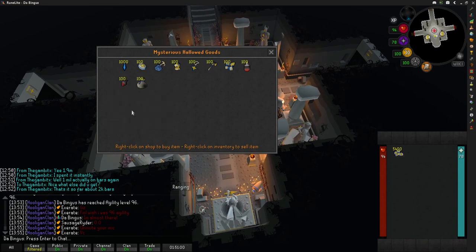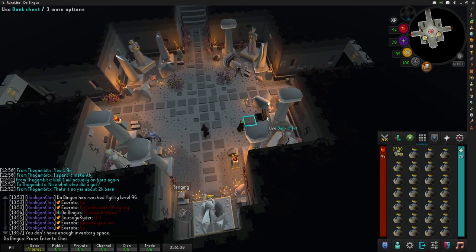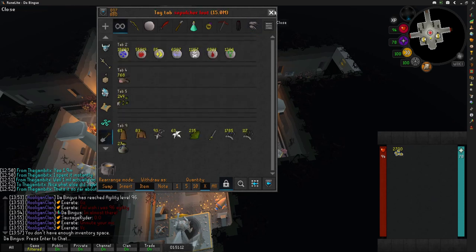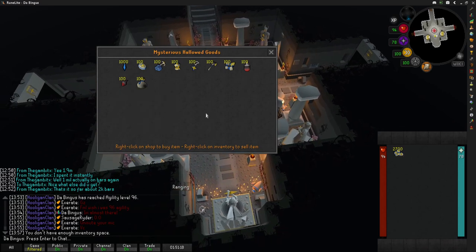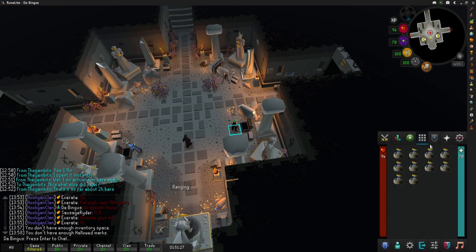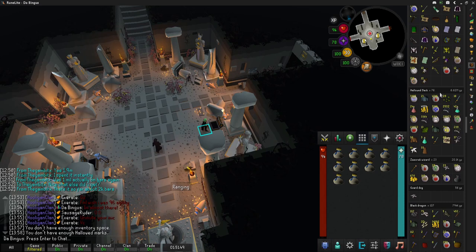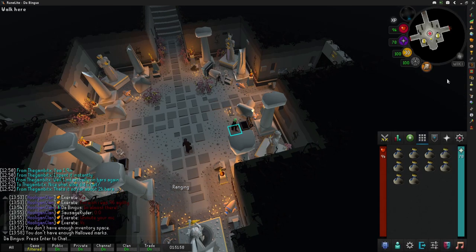We're going to stack them up in the bank and open them here. This should be able to finish them up easily. We'll do 10 at a time — I'll probably speed through this so you guys don't have to watch too long. Previously we've opened 76 hollowed sacks for a total of 6.62 million GP. Now that I have that noted, we can see how much we've made since then.